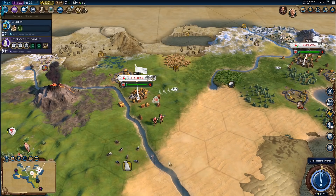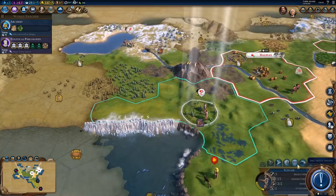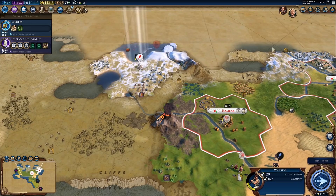Definitely Magnus in our capital. We could use that to try getting some early wonder — we got options. And there's a Spanish scout. We don't know where exactly Spain is right now. They could be quite far away, because this is already turn 40.